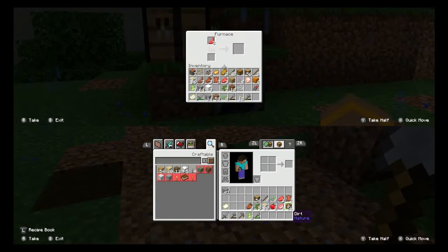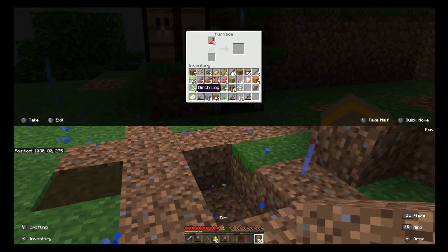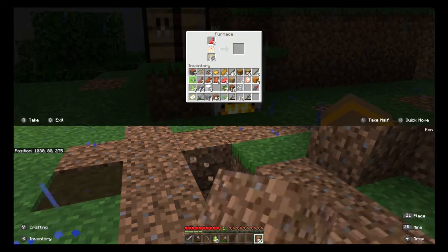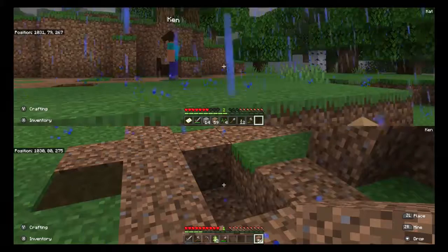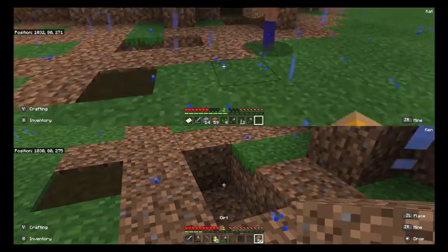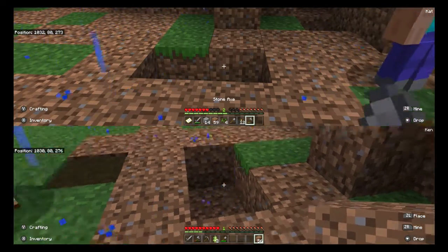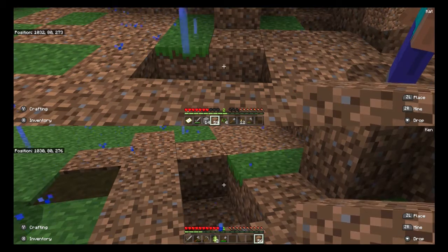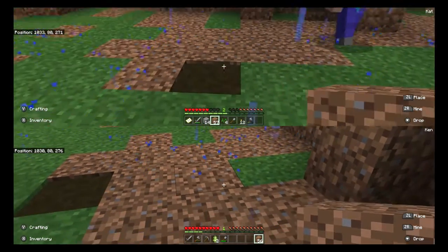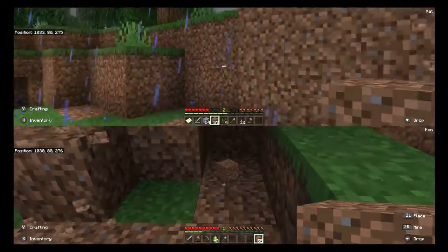Okay, it's been so long since Ken played and he forgot how to do things. See this little cursor — the little plus thing? You look at what you want, I've got dirt in my hand, you press ZL and boom, place it like that. Got it? Yes!